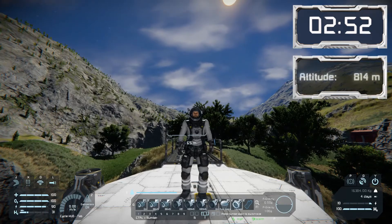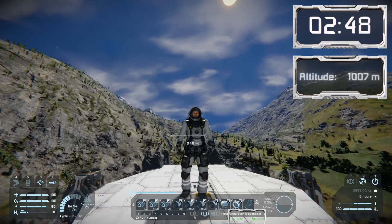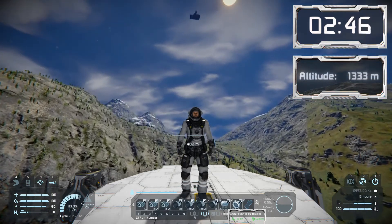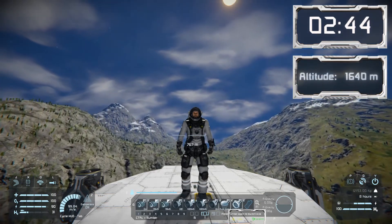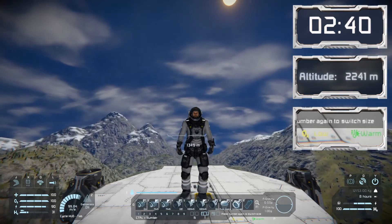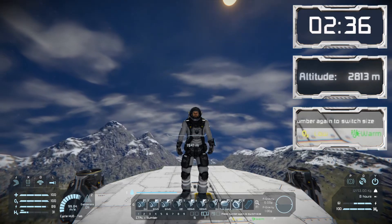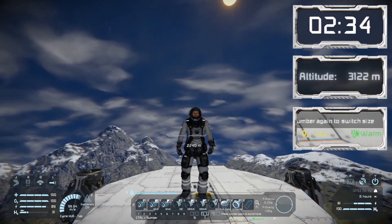That's what we're interested in — not so much the altitude above ground. On our HUD at the bottom right, we have our oxygen level and our warmth level. You can see we've already gained a little bit of altitude and our oxygen is dropping into a moderate range. I can still keep my helmet open and I'm able to breathe, but that will change as we get higher.